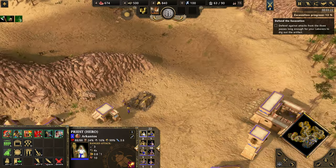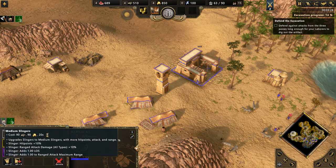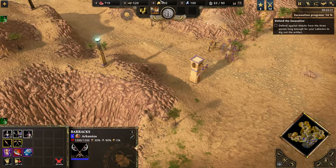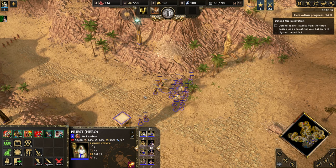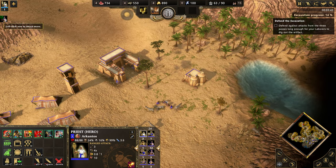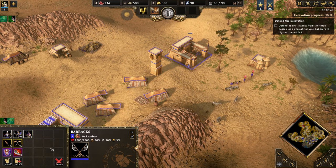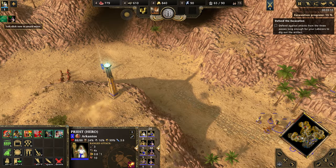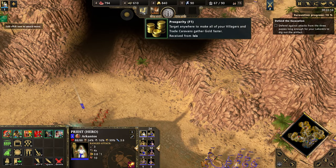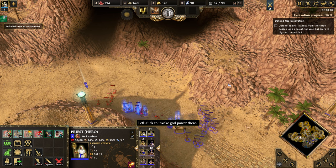What does this upgrade do? Hit points, ranged attack damage, and line of sight increase. They are attacking from two sides so it's starting to get complicated. What about this one — Adventure? It improves the attack of slingers, medium slinger range attack damage. Let's do that. And this one makes villages and trade caravans gather gold faster. Let's do that too.